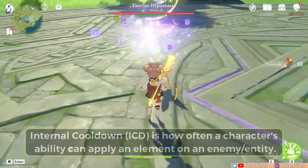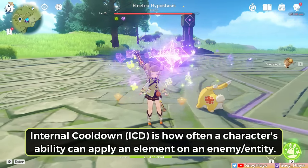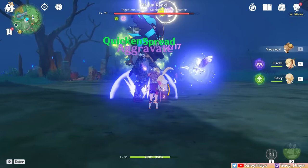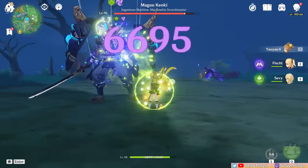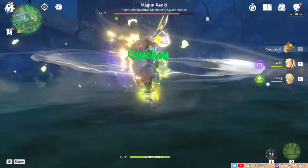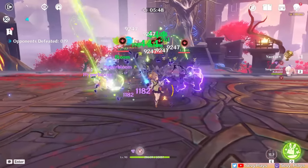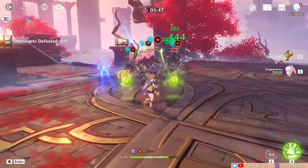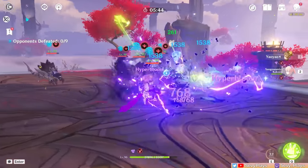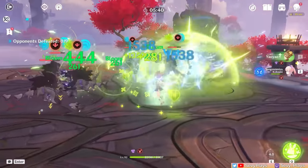Let's talk about the internal cooldown, or ICD, of these radishes — how often they can apply Dendro to trigger or set up reactions on an enemy. Over its 10-second duration, hitting all radishes applies Dendro 4 times on one target, around a 2.5-second interval of application. ICD is counted per enemy or entity, so if Yugui is targeting opponents at random, the total number of Dendro applications can vary. This is beneficial in multi-target scenarios, since randomizing hits among different targets can result in more Dendro application.